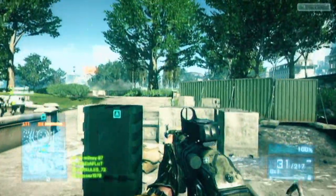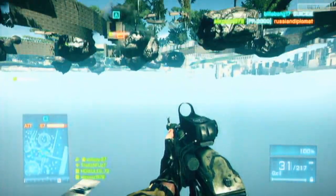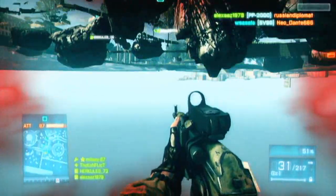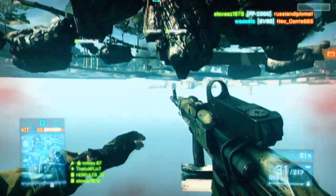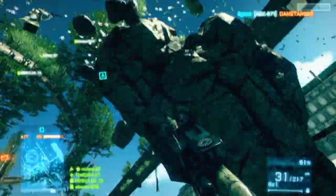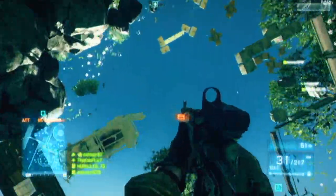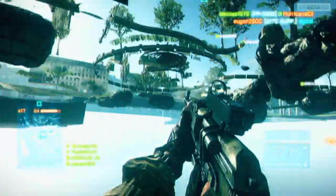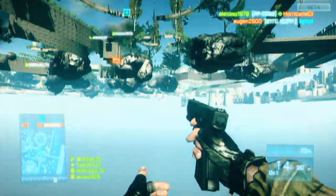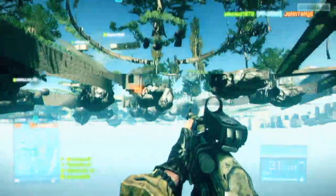A similar sort of problem here, but this time I just walked into a hole — maybe made by C4 — and I fell completely under the map. There was nothing I could do to get back up. I tried jumping, shooting — that's pretty much all you can do. I got stuck down there for quite a while until I think someone killed me.